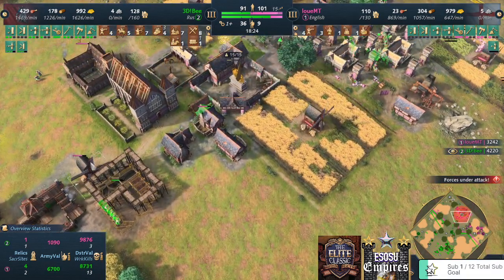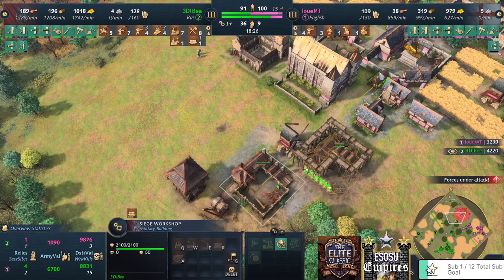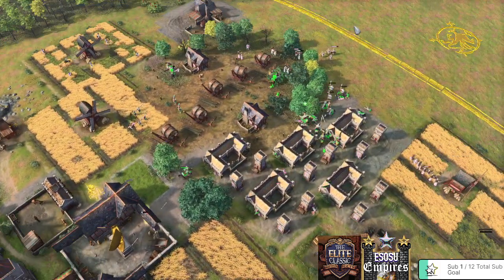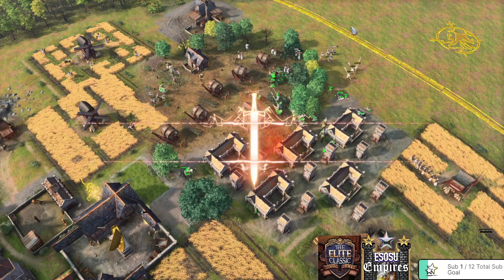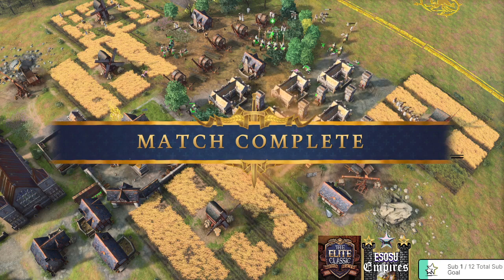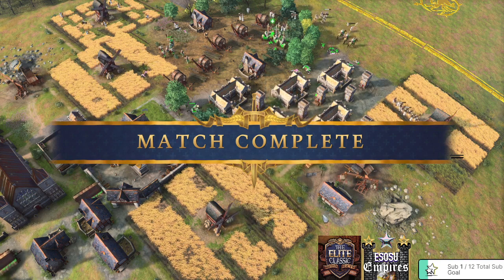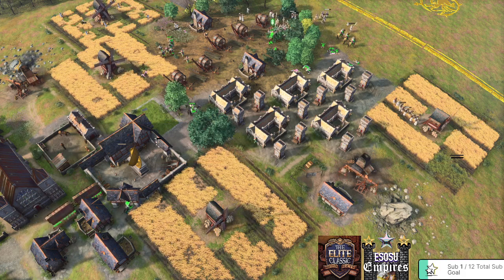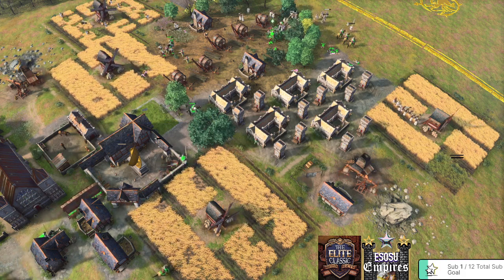Rams coming in — I like that siege workshop right there. Pumping out some rams, and GG gets called. The English are defeated by a great case of relentless pressure from the Rus player. Guys, if you enjoyed this one, leave a like, watch more videos here on the channel, and catch me live on Twitch. As I'm Trey Cloud Surfer, surfing out!